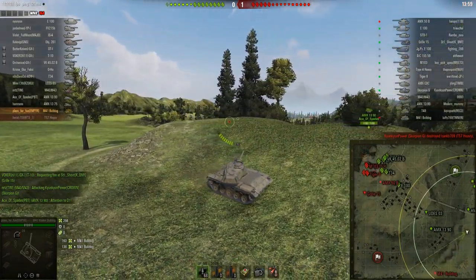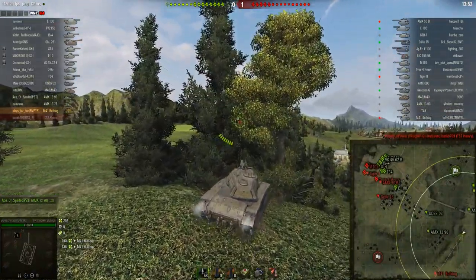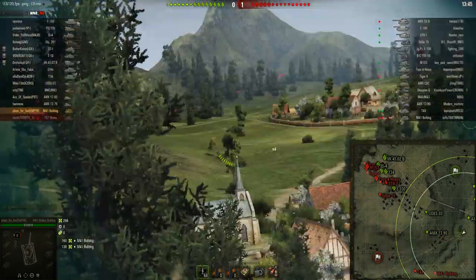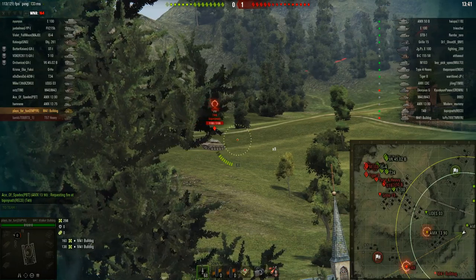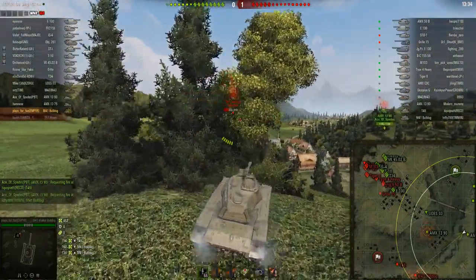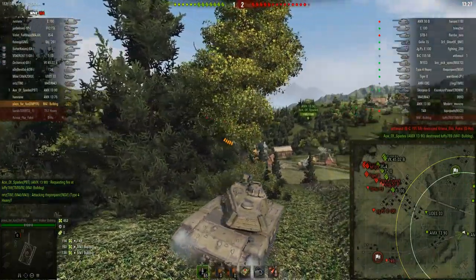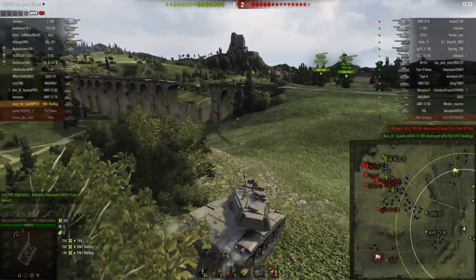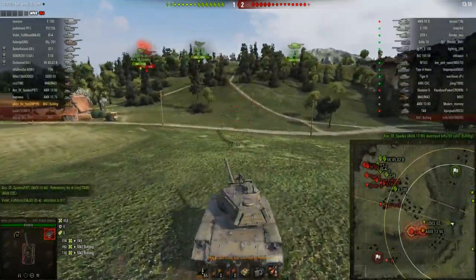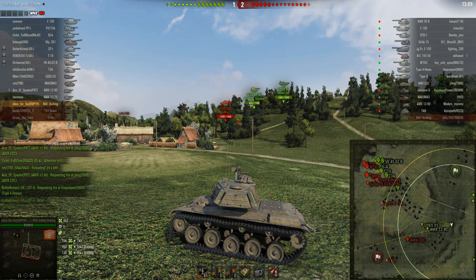This replay is from the current patch, so the spotting damage and damage done will be displayed on the bottom left side of the screen. Plays for Fun still has 8 shells left in his 10-shell clip and is looking at the AMX 1390. The T-49's been lit and he's hoping to put that autoloader to work. He hits the T-49 even though he was just out of view range — the T-49 was still lit by the 1390. The enemy Bulldog is on pretty low health. He hit him but didn't do any damage, but the Ace of Spades in his AMX 1390 picks up the kill, clawing the scoreboard back to 1-2. Plays for Fun takes the reload and tracks himself going over a few ridgelines.